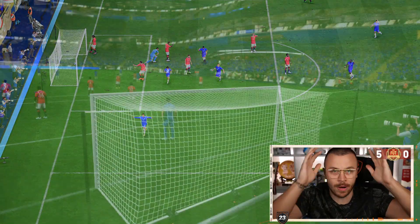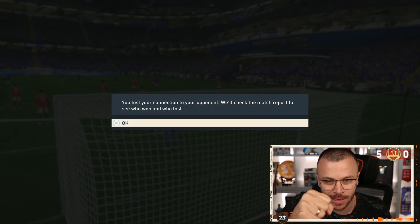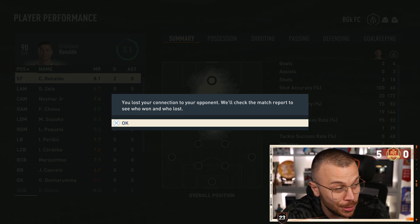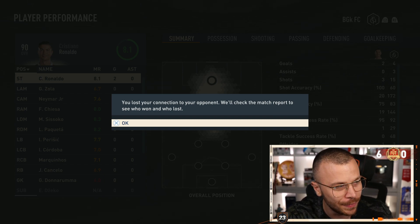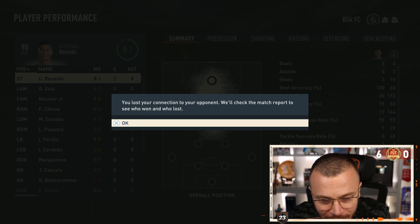The Game Changer. Connection lost — GG! Win number six. It was Donnarumma, that crucial save in minute 83 — first shot in the game by the way. Crucial save. We scored on the counter and we got the win.